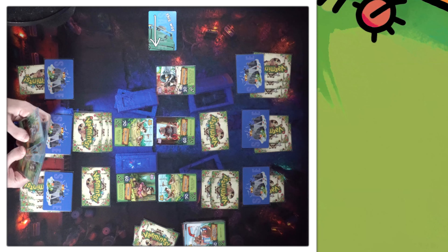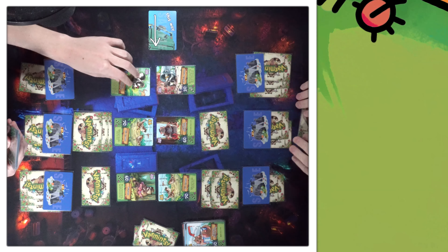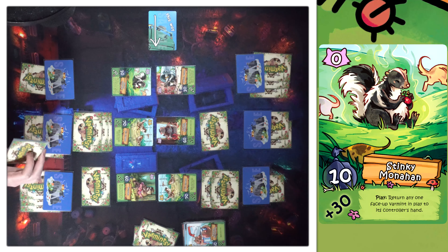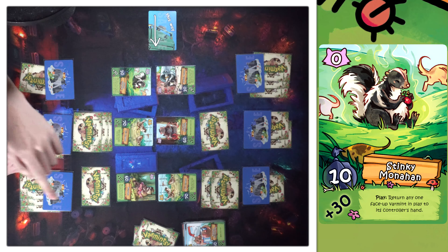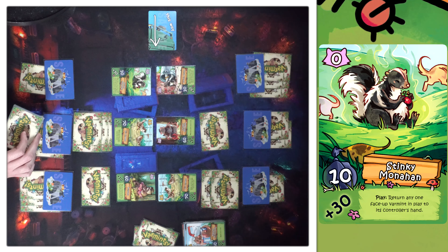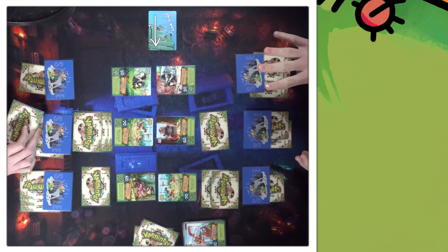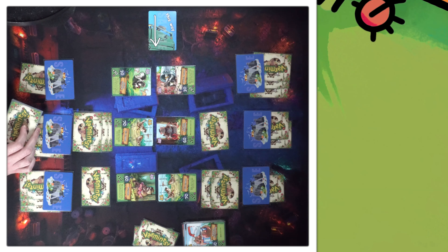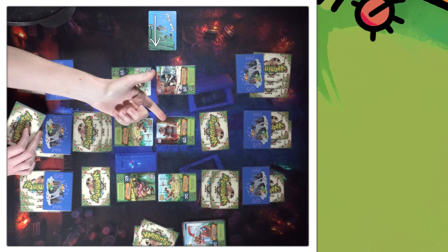It starts with me. Let's get stinky — I'm gonna play Stinky Monahan. On play, I can return one of my face-up varmints to my hand, or one of my opponent's face-up varmints to their hand. I will... I'll put Chubby Renegade back in your hand. I think it's a great idea — just a smelly alleyway.